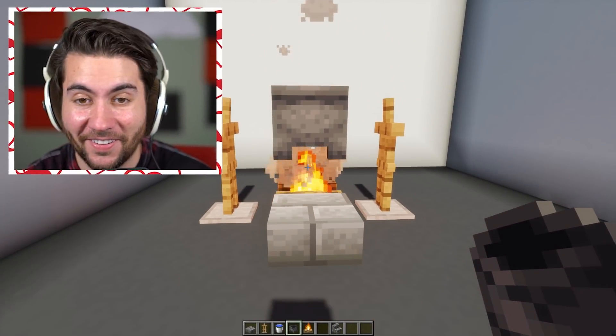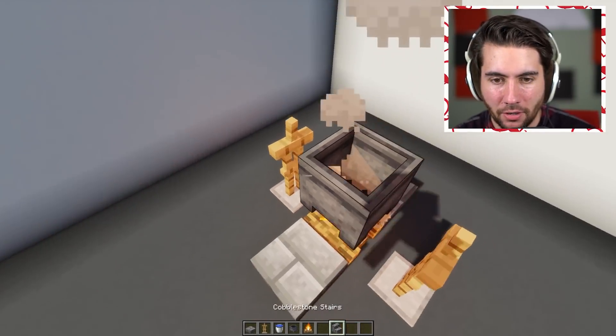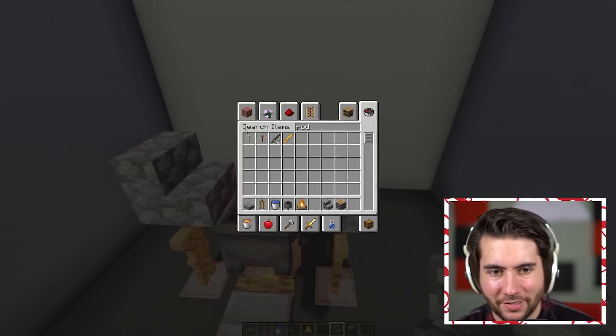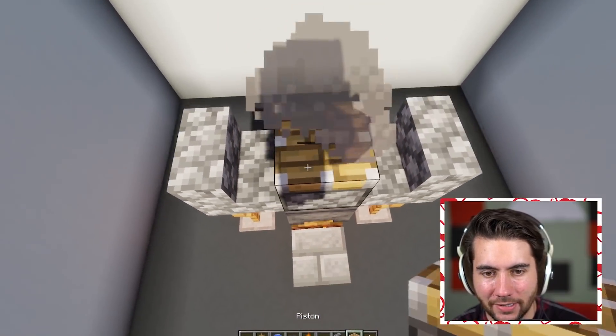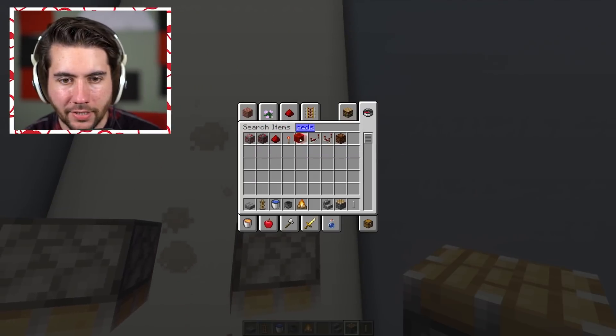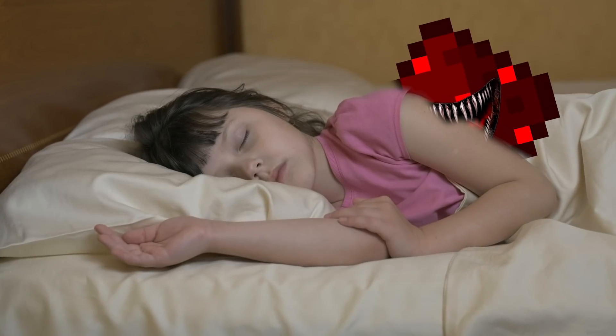So now it looks like what we do is we take two stairs - the tutorial looks so confusing by the way, but that's not too bad. God, this is weird - why are we building with pistons? This is strange folks. All right, now I'm assuming that we're gonna push those down. Don't be afraid of redstone - it's not gonna bite.